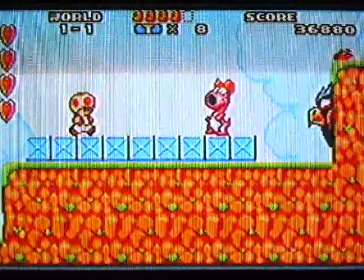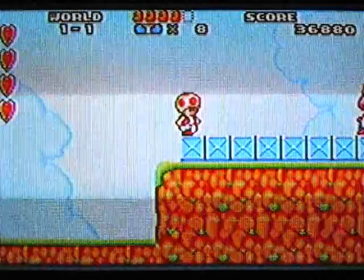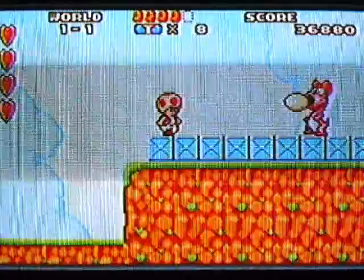And here's Birdo! You remember Birdo, right? Just like in the normal Super Mario Brothers 2 walkthrough, you pick up the eggs and you throw them back, and it takes three hits to kill her.